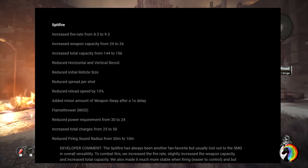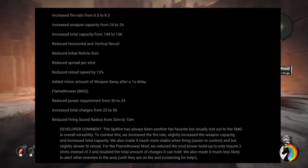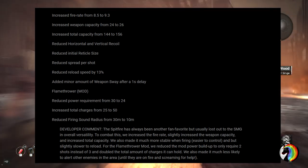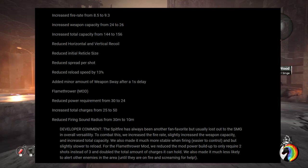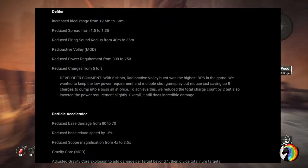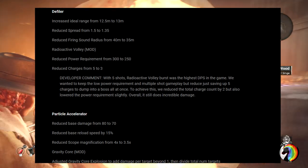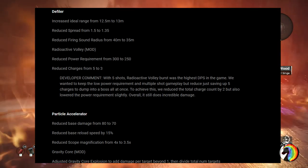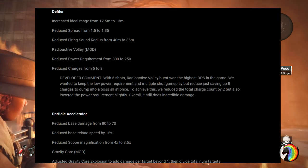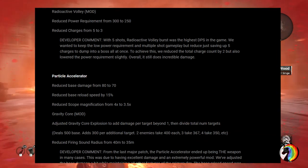There were quite a few tweaks on fire rate as well. Most importantly, the Flamethrower mod had its power requirements reduced from 30 to 24, total charges increased from 25 to 50, and firing sound radius reduced from 20 to 10 meters. The Flicker — one of my favorite weapons — had its charges reduced from 5 to 3, which is a big nerf. But they reduced the mod power requirement from 300 per charge to 250, so you'll be firing more often even if you can't stack as many charges.